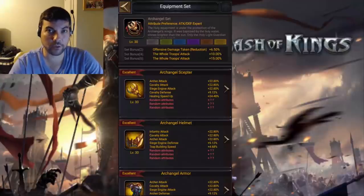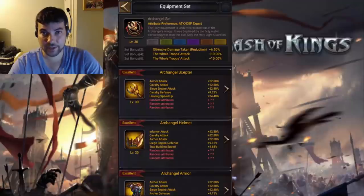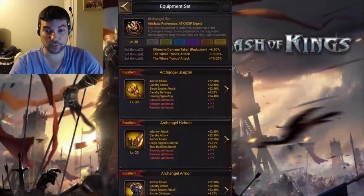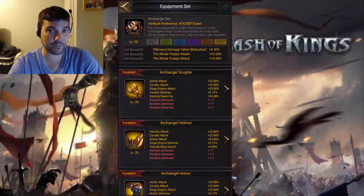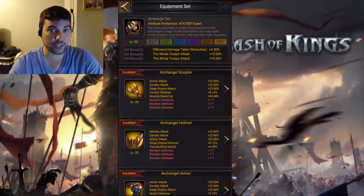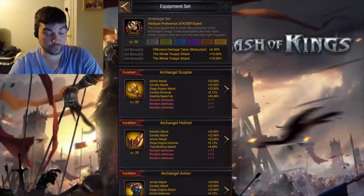Through this video, we will be talking about all of the requirements, all the material requirements needed to make the Archangel set. We will also be going over all of the possibilities for you to get a 100% golden chance using Advanced Obsidian. We're also going to go over the different random attributes that each one of these can get and which one is more prioritized. And then at the end, I'm going to give some tips of the trade so that you guys can have a clear idea of how to make this entire set without spending any money. Let's just get right into all of the material requirements.